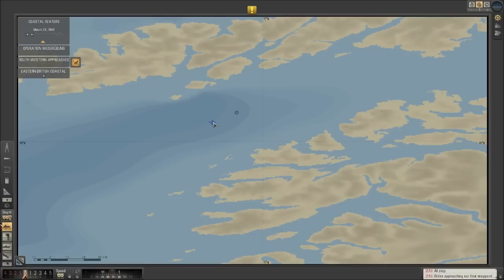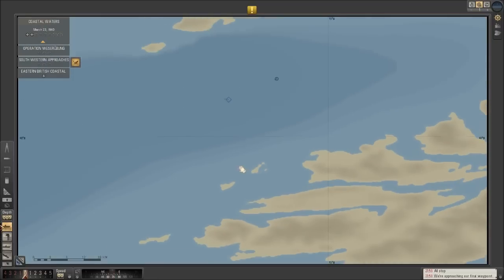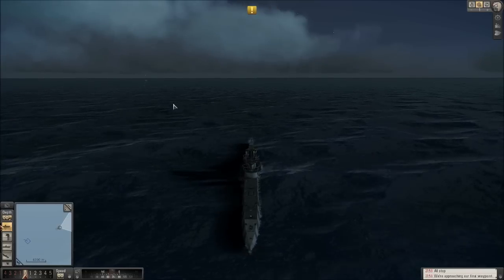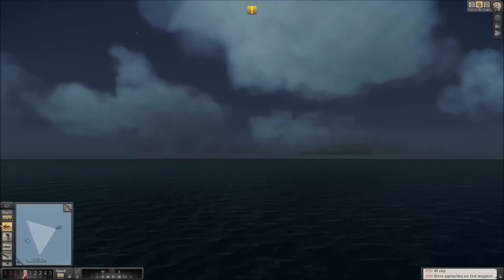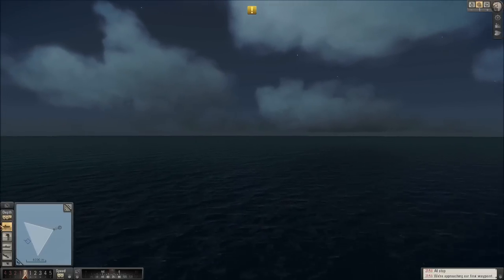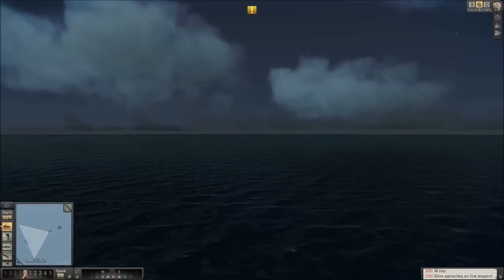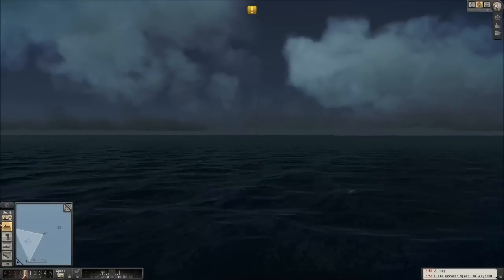Sometimes this game does baffle me. This destroyer has been following us — it's basically Bergen — and now that we're taking up a position of just kind of stopping, this guy's just pulling circles. For whatever reason, the game decided to assign us a destroyer escort, which I do appreciate — don't get me wrong. But it seems kind of pointless now because this guy's just going to spin in circles.